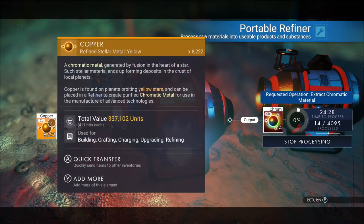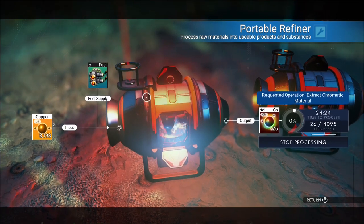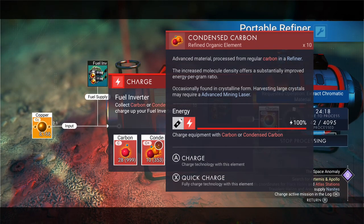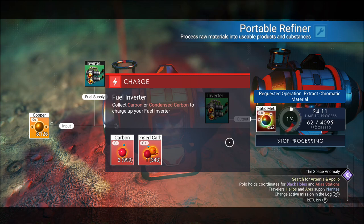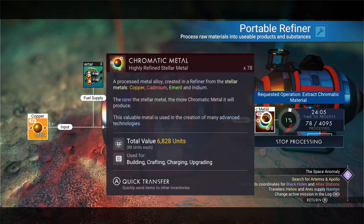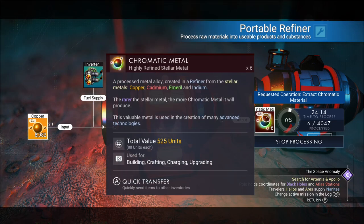Almost half a million units worth. Just hover over this and press X, like it says in that little menu. But it's brilliant — I wish I had noticed that sooner. When you're taking stuff out of here, press A on it and press Y. You don't even have to move your control stick.